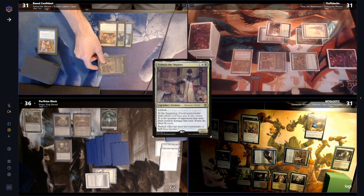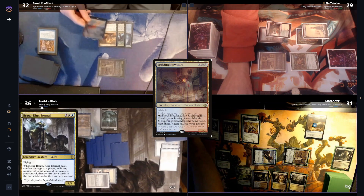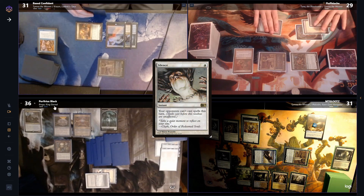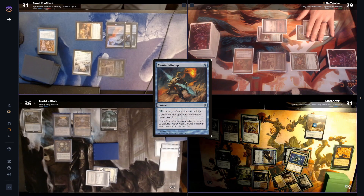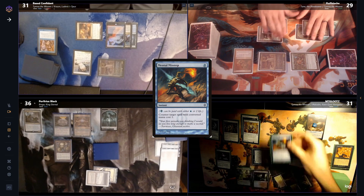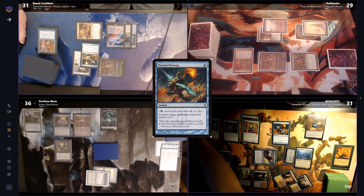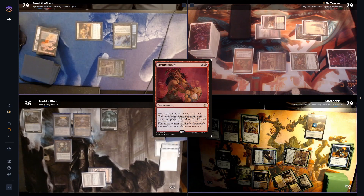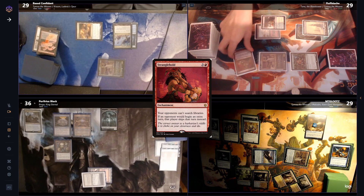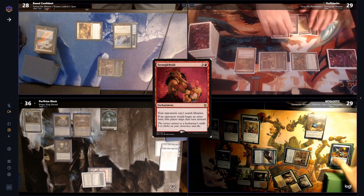Base heads to combat and swings Tymna at Fluff. He draws 1 on his second main phase, then plays a Scalding Tarn and tries to cast a Silence — to which Lutz responds by casting a Tainted Pact. He stops early at a Mental Misstep and tries to use it to counter the Silence. But Base fires back with his own Mental Misstep, and the Silence resolves. Base then cracks his Scalding Tarn but forgets about the Stranglehold, taking 1 but not being able to find anything. He realizes he just threw the game away and passes his turn.